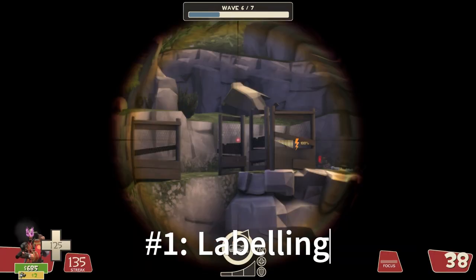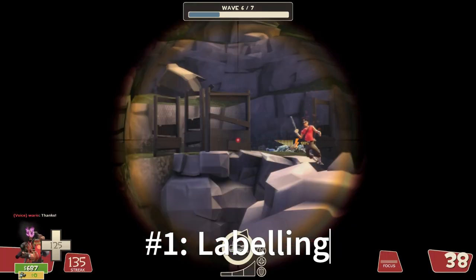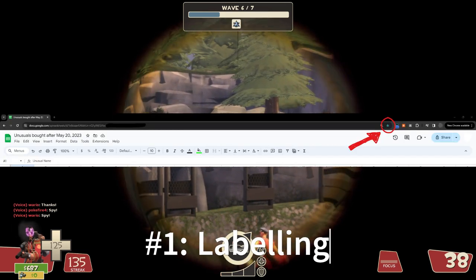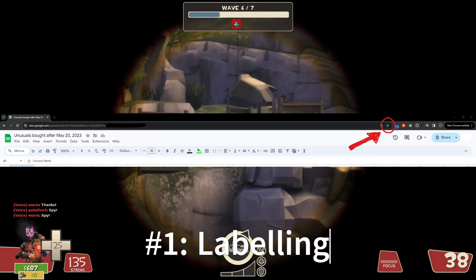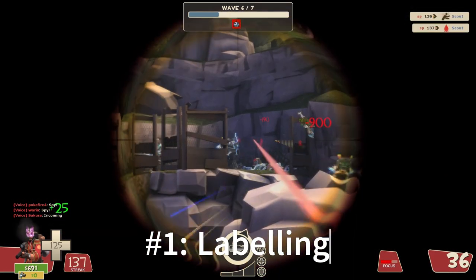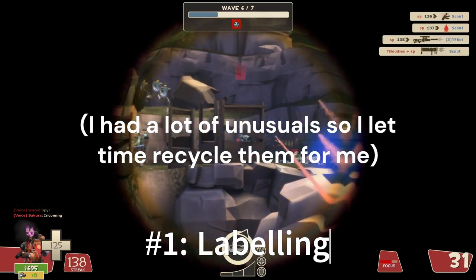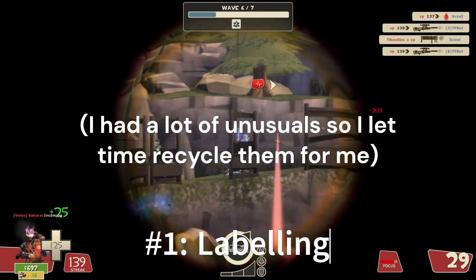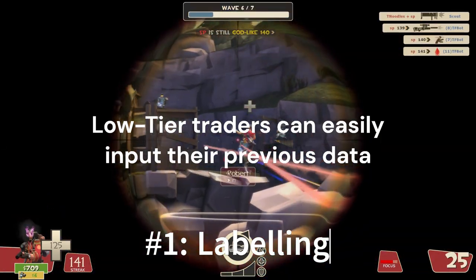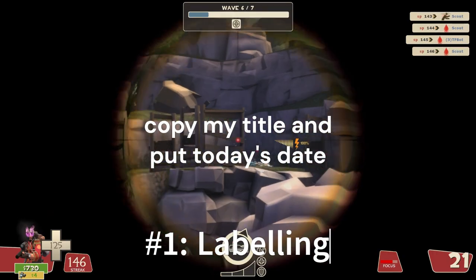Number one: labelling. It depends if you're currently an unusual low tier or high tier trader right now. But first off, please bookmark this page into your bookmark bar — click the little star up here to do that. The title for me was 'Unusuals bought after May 20, 2023,' because it would literally take me days to input data from previous purchases into the spreadsheet, so I started it fresh and let time recycle things for me. As a low tier trader, you are able to input the data as you haven't recently done as many trades. Regardless, just copy my title but put today's date.